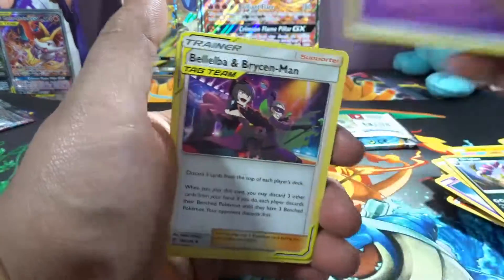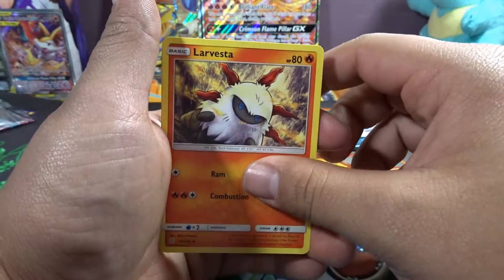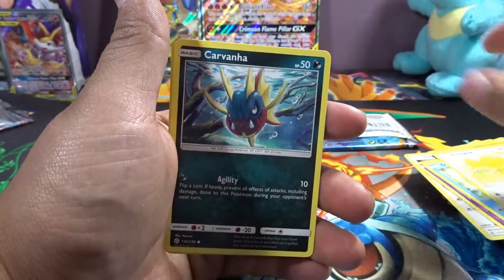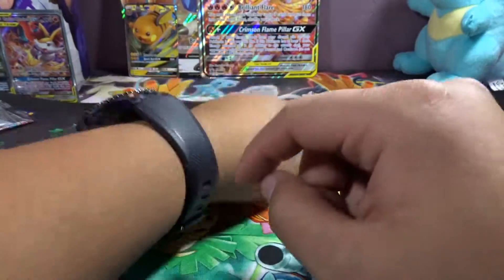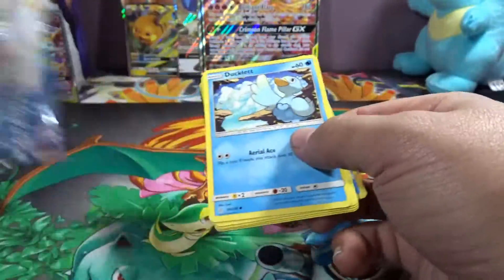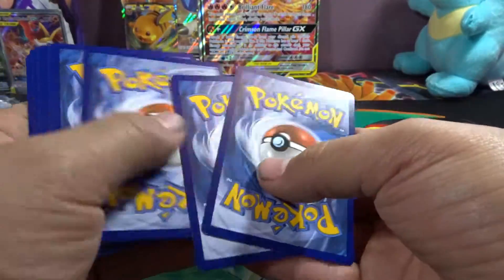Psychic energy. Beldum and Brycen. Larvesta. Anorith. Trevenant. Bullet. Dewpider. Helioptile. Carvanha. Cradily. With a regular holo. Alolan Sandshrew. Well guys, I hope some people got lucky out of these. Holy moly, just straight garbage cards.